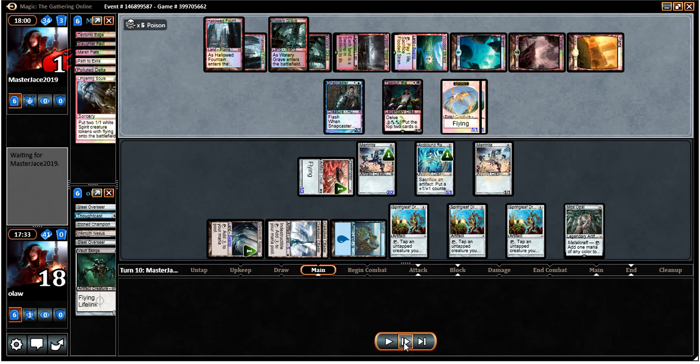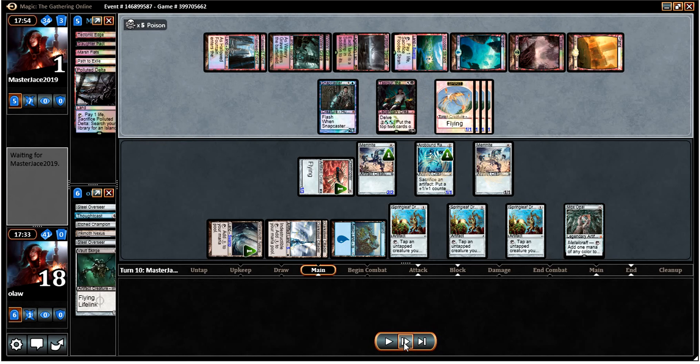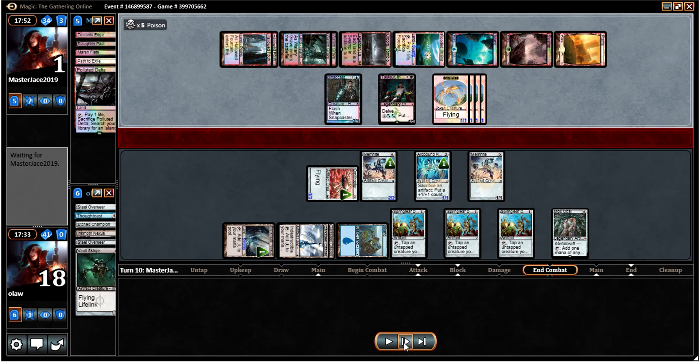We've got two flyers to his two flyers. Oh, he does have another land — so he hadn't done his land drop, meaning he's able to make four flyers. So maybe Lingering Souls wasn't the best thing to give him back. But giving back a targeted removal spell seems pretty awful too, particularly as one of our outs is potentially just Ravagering up one creature.